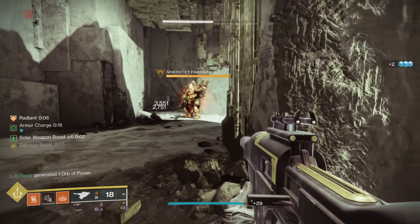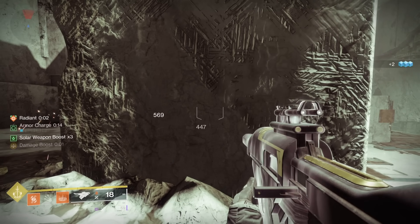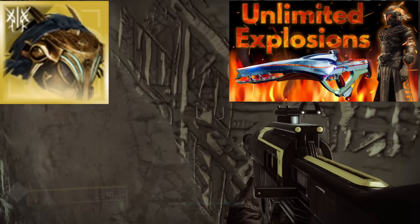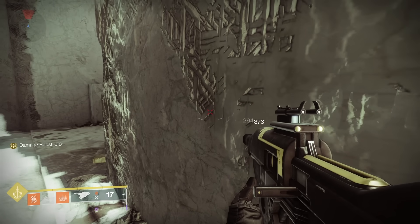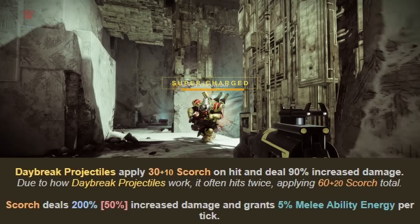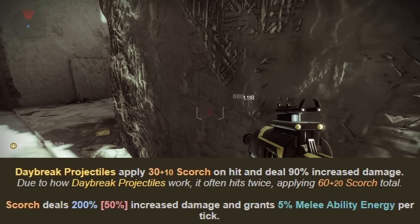All of these buffs can stack and apply to Scorch damage. But before showing these combinations in tandem, there is one exotic that buffs Scorch damage by a whopping 200%, and that is the Warlock Helmet Dawn Chorus. We go from 373 damage to 1118 — a 3x damage increase.